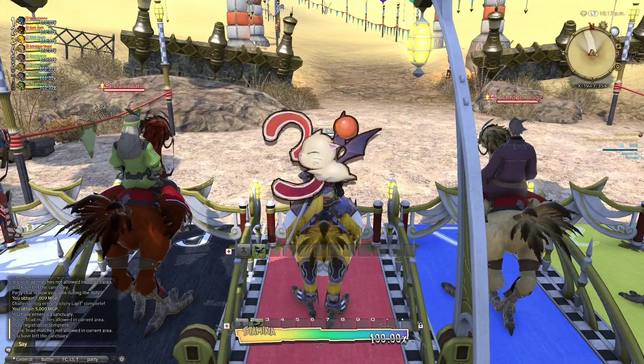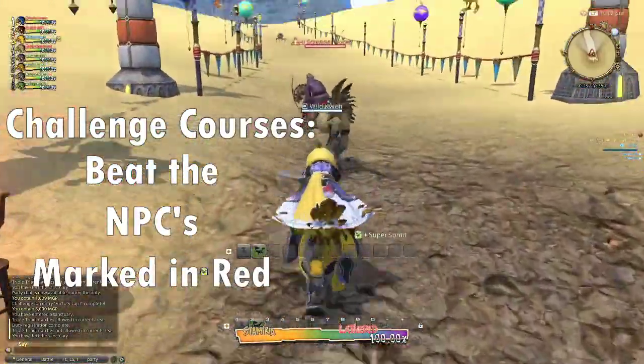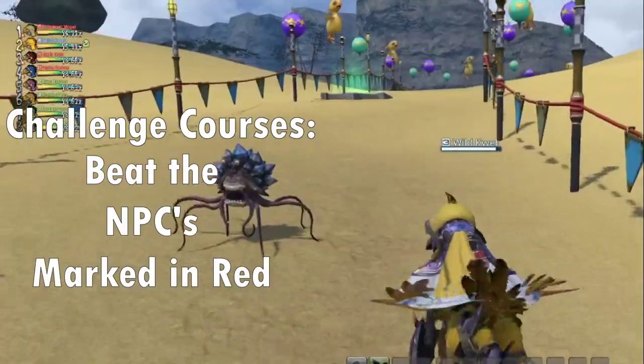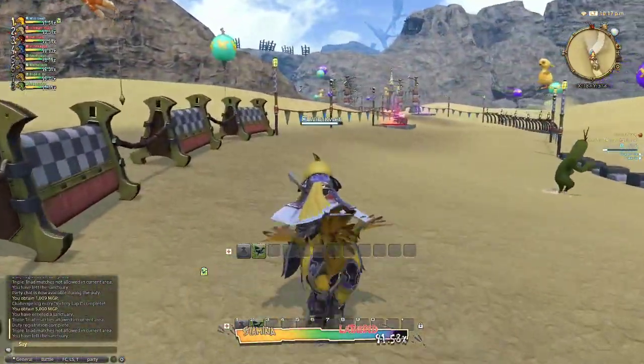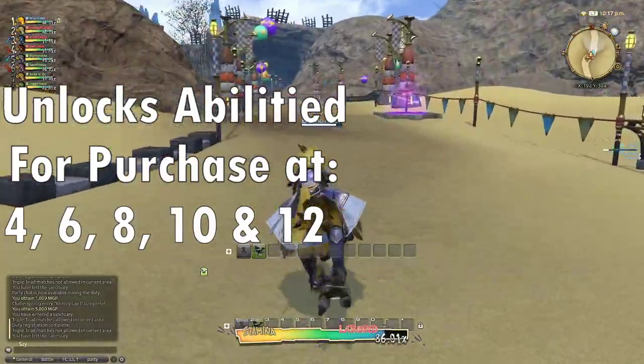The game features two different modes. The first is Challenge Mode, which has you race against NPC opponents, where your goal is to place higher than the special NPCs marked in red. Doing so, you will unlock the next rank, though you will need a chocobo of the proper ranking to do so, and it also unlocks more chocobo racing abilities at ranks 4, 6, 8, 10 and 12.